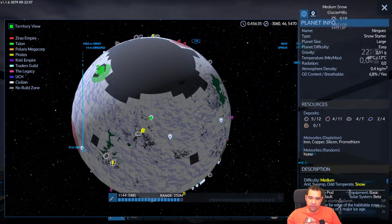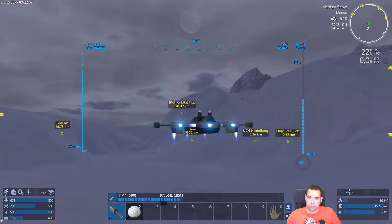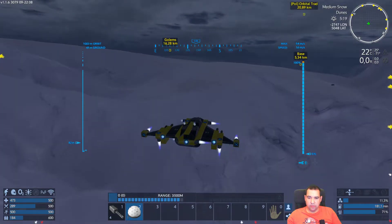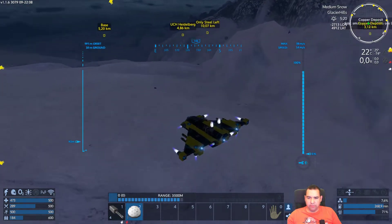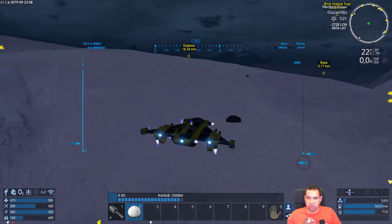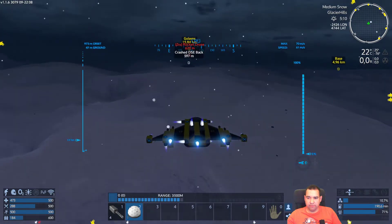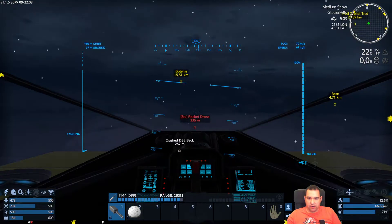There is a crashed ESE tube back too — let's go there and see if that has any lootable stuff. See if we can find any more golems. I really prefer us finding the golems instead of them finding us — like we just had that, and it didn't work out for me. Scared me to death, almost had a heart attack.